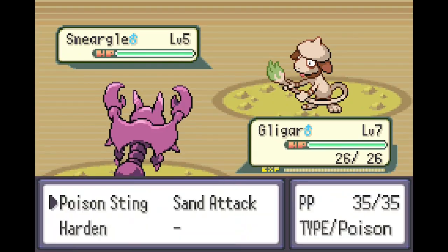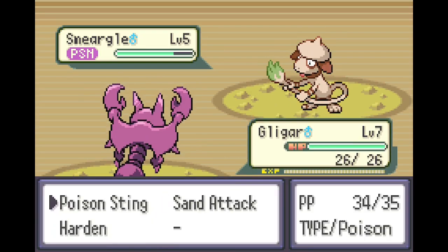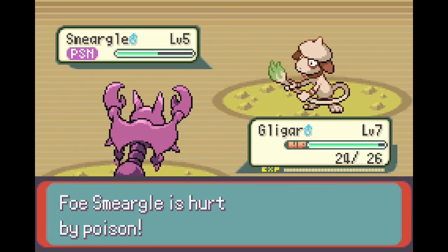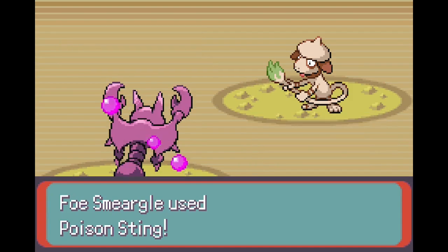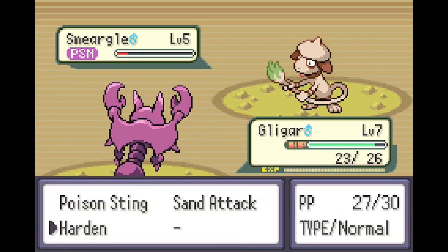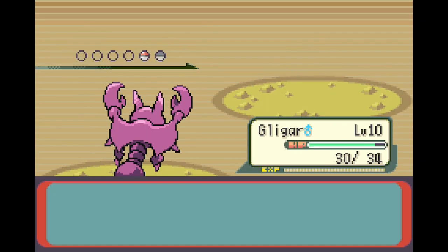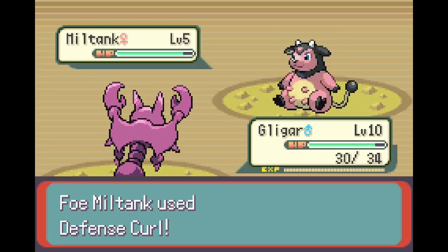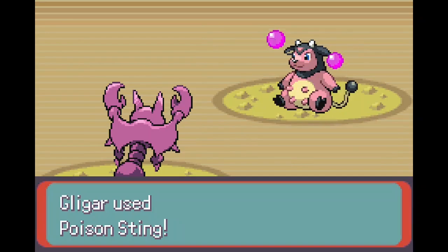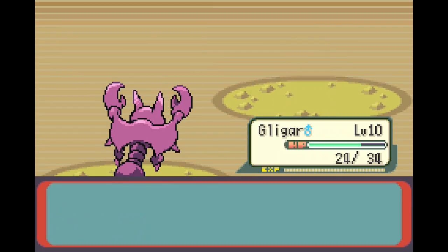Got a battle. My thing is literally level 7. Let's use Sand Attack. Poison Stink doesn't affect me at all, so that's fine. Screw it, I'm going to use Harden. I'll just wait for this guy to do basically nothing, wait for him to die so that the other Pokemon will do nothing towards me. There we go. Poison Stink you — that didn't work. Can you please get poisoned? There we go. Knock off. One more should kill you. There we go.